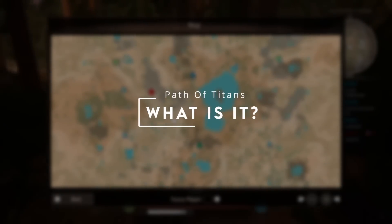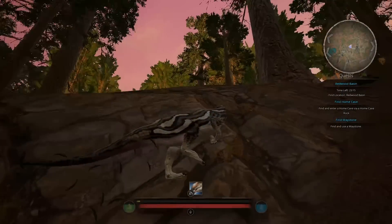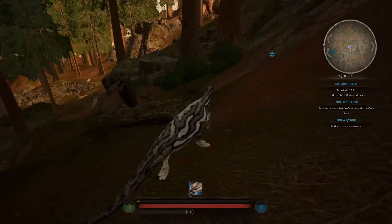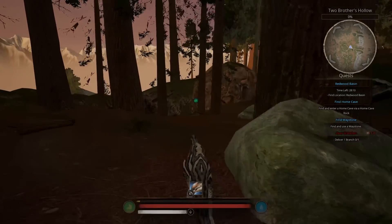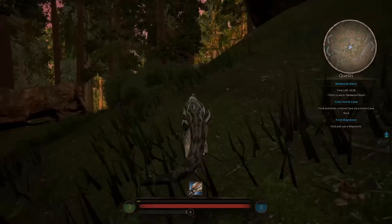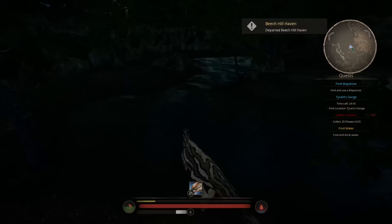Path of Titans is already out on some other platforms as well as mobile, and with the developers working on an Unreal 5 engine update, on the right system it can look beautiful. The Nintendo Switch version, well, it's not looking quite that beautiful. It's targeting 30 FPS, but there's an uncapped frame rate, so during the tutorial areas it will exceed up to around 60 FPS.